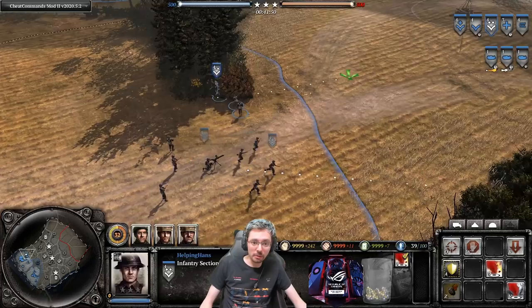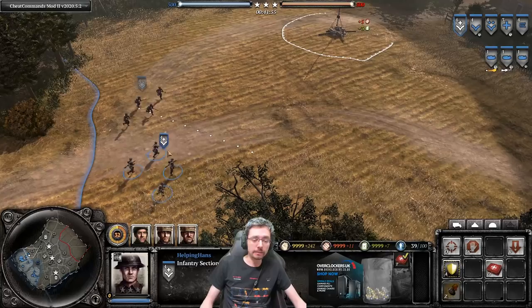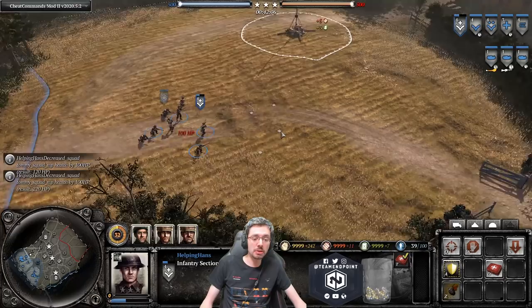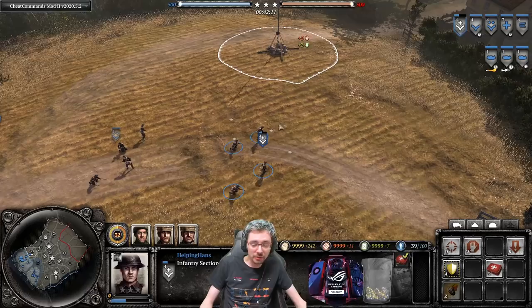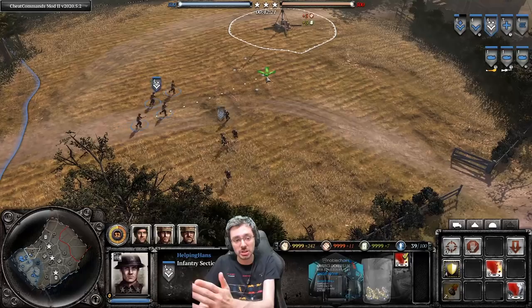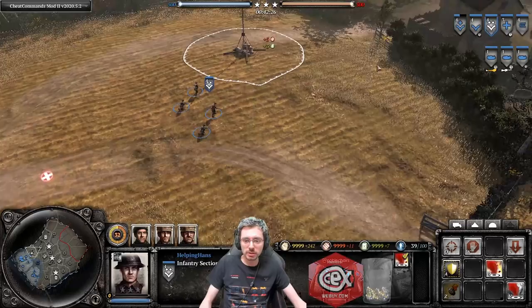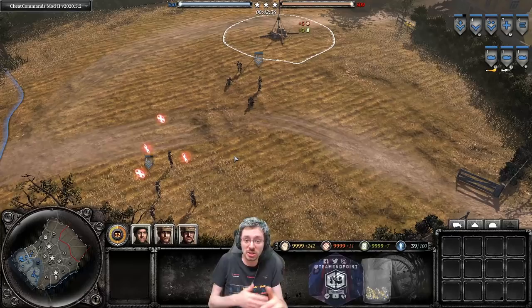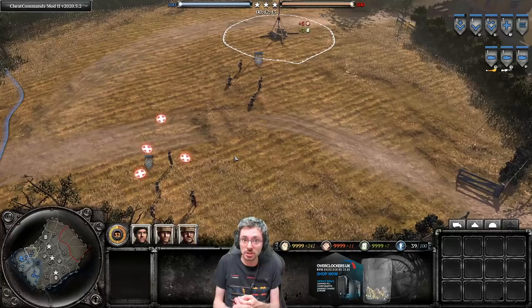If you take an engagement and your squad drops to around 40% health without losing any men, you don't have to retreat. Just pull it back slightly, rotate in a healthy squad to keep fighting, and press D to have the damaged squad heal. Once healed, rotate it back in — this way you maintain field presence without fully retreating. That field staying power through good use of medical field supplies is why this faction is so strong.